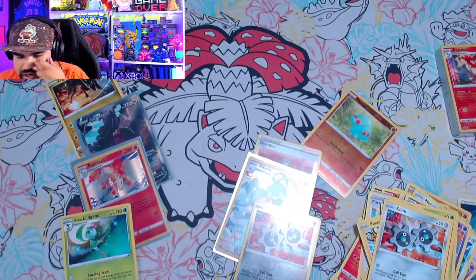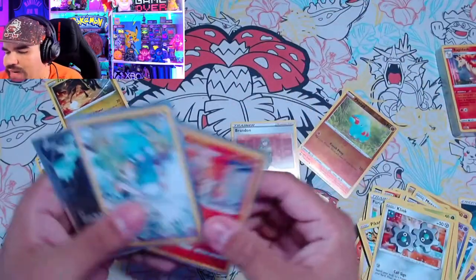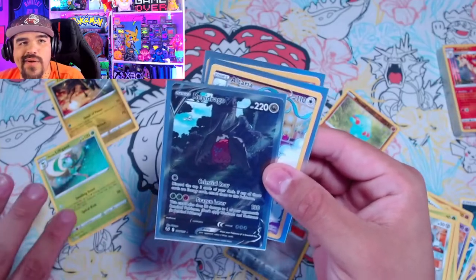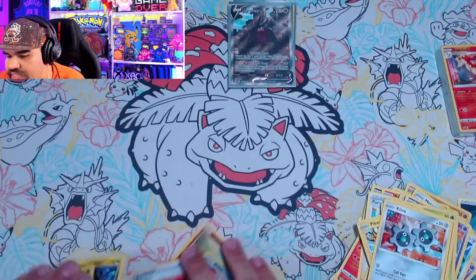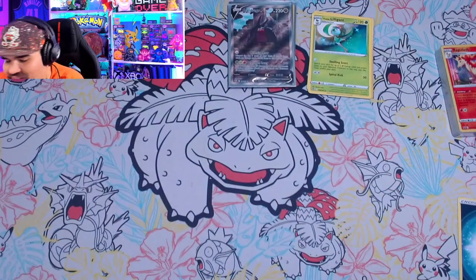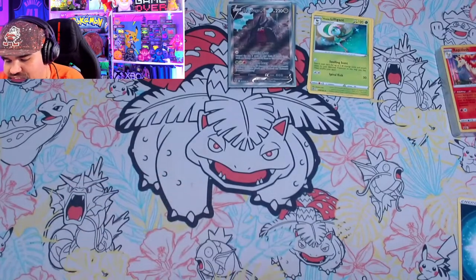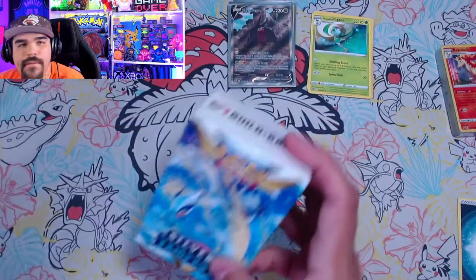Ladies and gentlemen, I don't know if we're going to be able to beat this, but in this box we got three really big hitters: this Rapidash holographic card, this Altaria Trainer Gallery, and this Regidrago V alt art. The Regidrago is probably going for a lot of money right now because the set is pre-released. This is not a fully released set yet. So let's see if we can beat it with our other four packs.